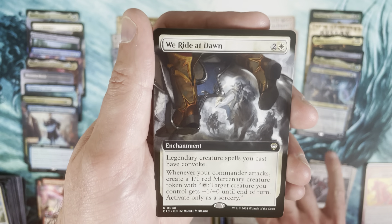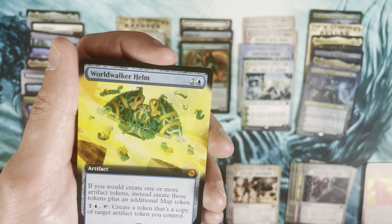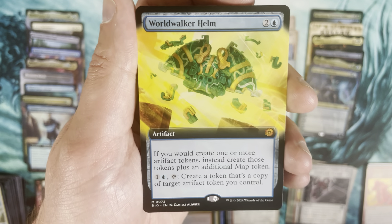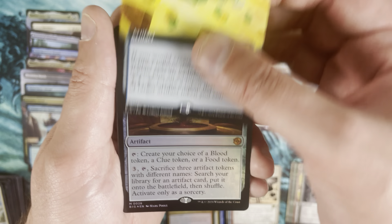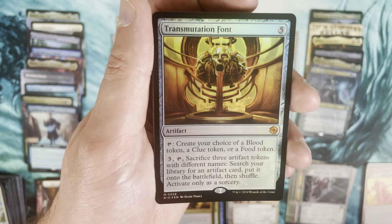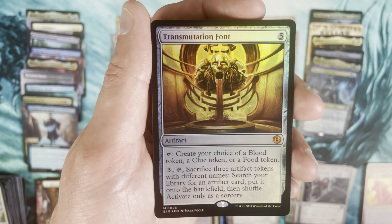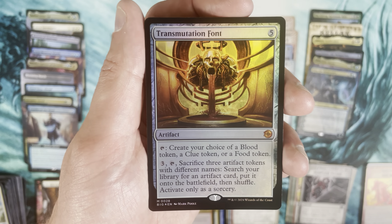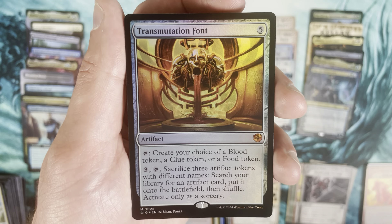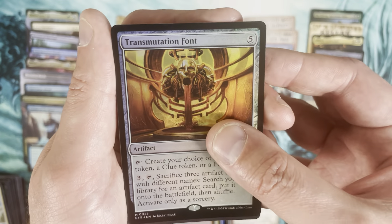We Ride at Dawn as the commander card. Then a mythic — Worldwaker Helm as a Big Score extended art. Cool. Another mythic — Transmutation Font. We finish with two Big Score mythics. Transmutation Font is a card I really like. If I can sacrifice three artifacts with different names and then search my library for any artifact and put it onto the battlefield, I feel like I have to figure out a way to use that.